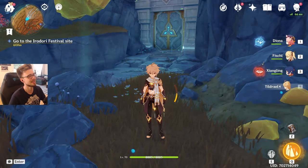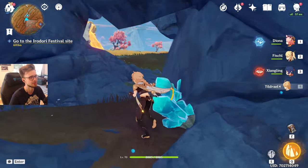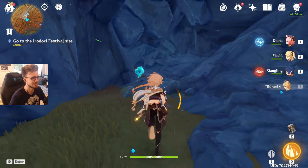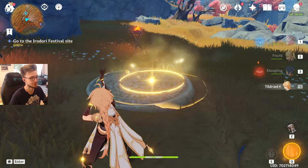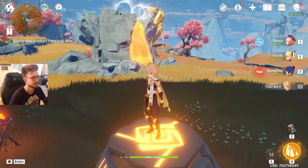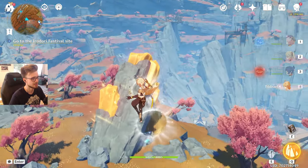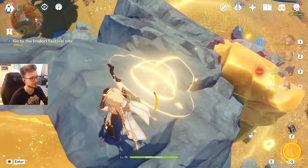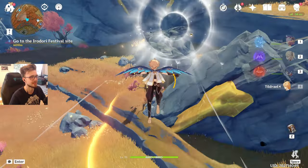Before we dive into the domain itself, let me show you real quick how to unlock it first, because it can be a little bit tricky if you don't know what to do. You need to get rid of a stone that is located right here and blocks the passage. What you need to do to get rid of this boulder is use your Geo-Traveler — place your E here first and stand on top of it to be heavy enough to activate this little gateway right here. Then just fly over to this pulsating rock and use your second cast of your elemental skill here.